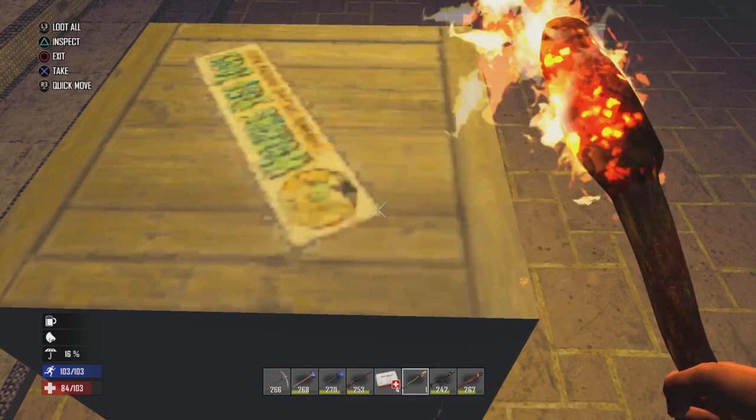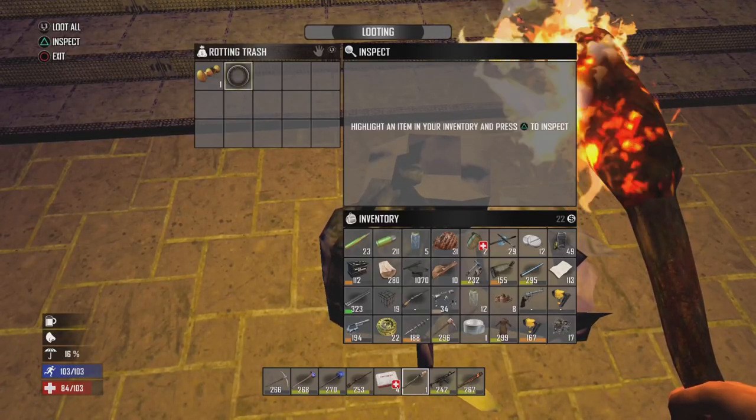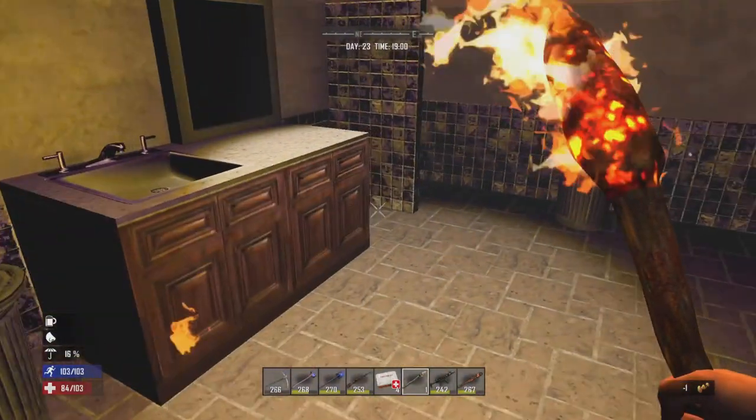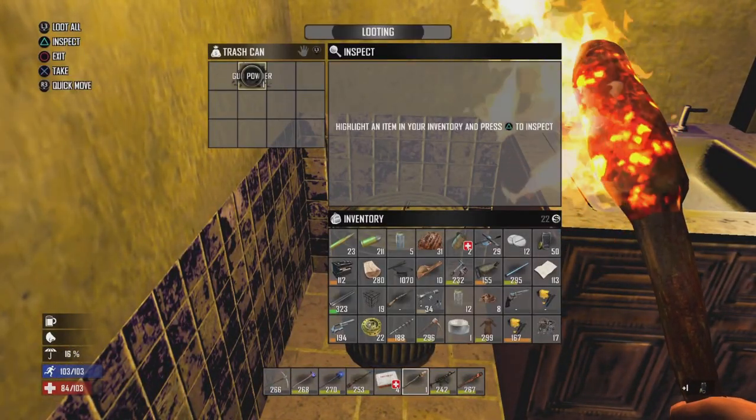A couple of claw hammers - we'll just scrap those up. Let's see what's in the old bathroom. Gunpowder - yeah.